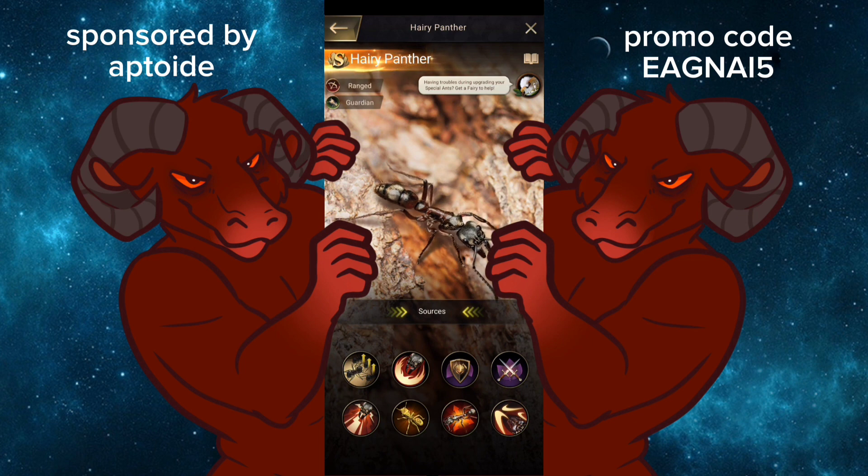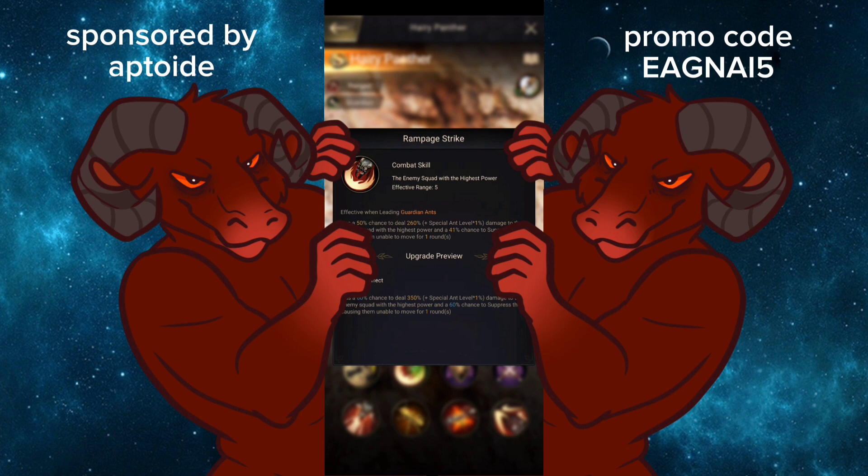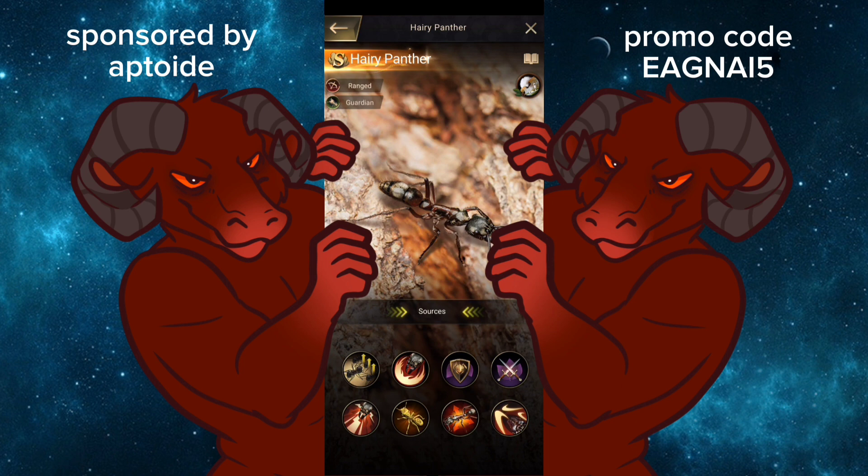Harry Panther — Ranged Guardian. Right off the bat that tells us this is probably going to be like a mid-row to back-row ant. The first skill: effective range of five, has a 60% chance to deal 358% damage to the enemy squad with the highest power, and a 60% chance to suppress them — causing them to be unable to move for one round. Paired with the ant I just talked about, right there you have two controls that will increase the damage, plus a pretty decent chance to activate this skill as well as suppressing them.